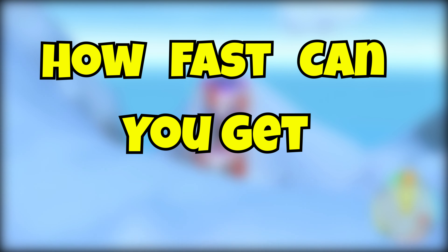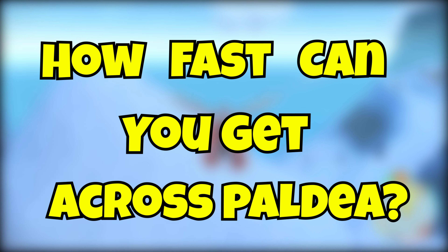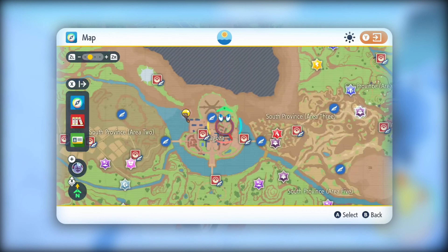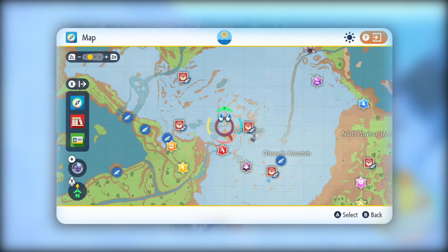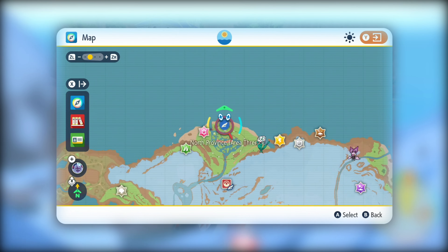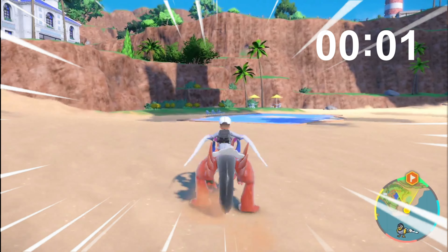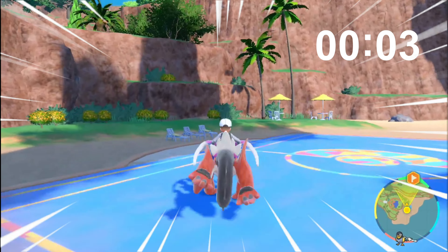How fast can you get across Paldea? Today we're going to find out by starting at Cabo Poco, which is where you got your starters from, and we're going to reach the North Province Area 3 watchtower. Anyway, let's begin — we start by going in a straight line.